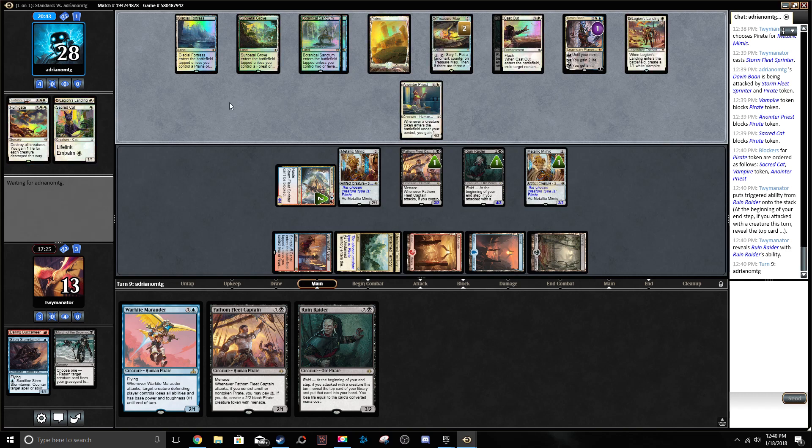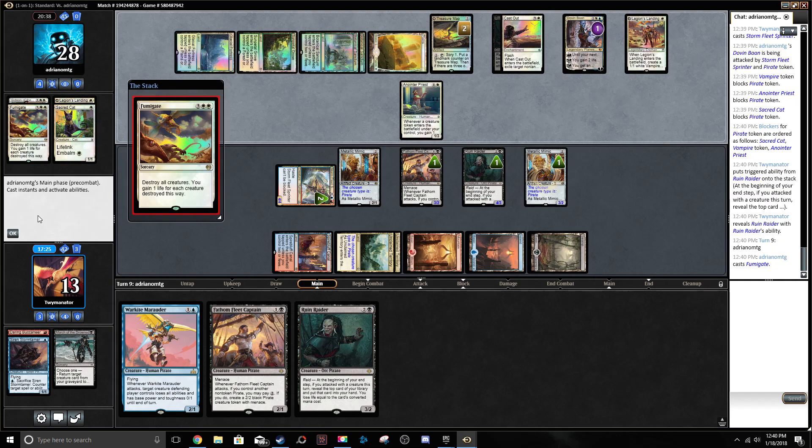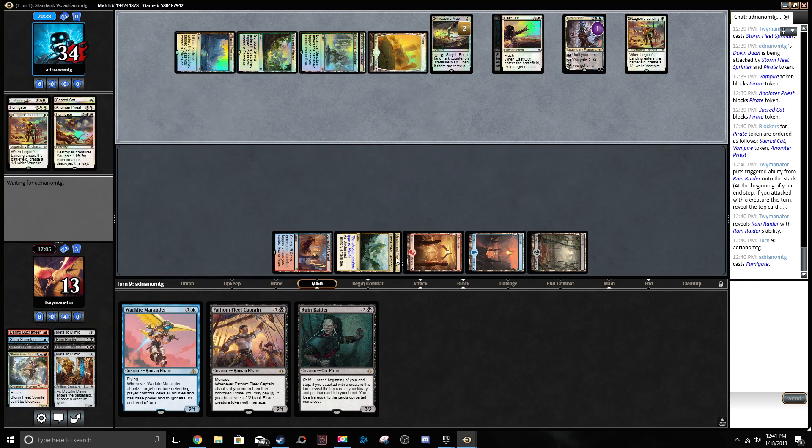We have answers for Planeswalkers and stuff in our sideboard — Fumigate answers, Lookout's Dispersal, there's just a lot of stuff. Oh my god. Heat. Oh my god.